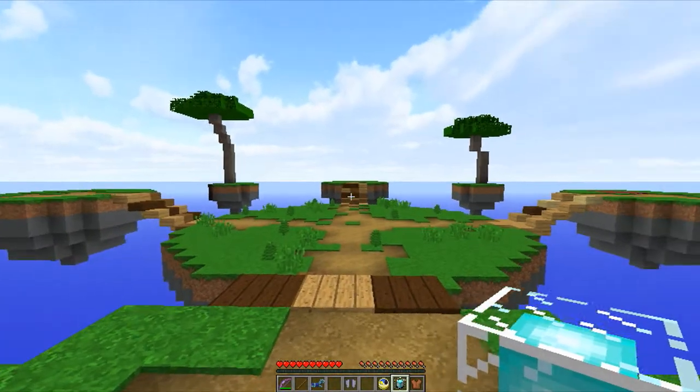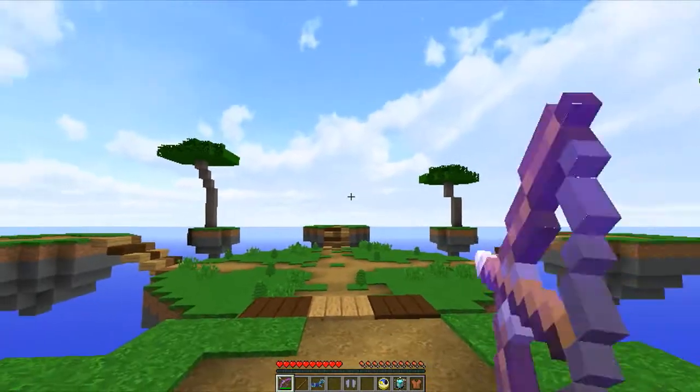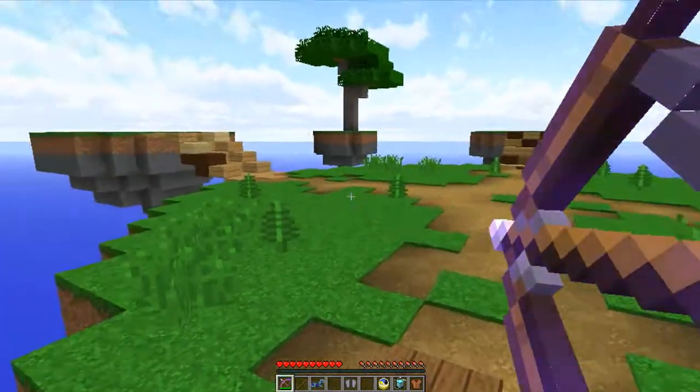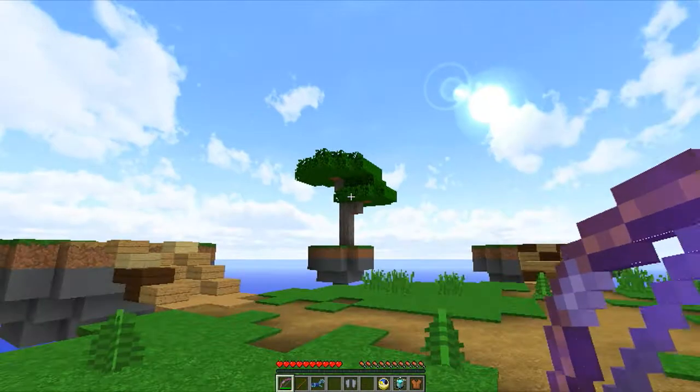Let's start with the first one: teleport. This is basically a teleport gun. All you have to do is just aim and fire — as soon as you hit a block you'll be teleported directly there. So like right there, it's pretty simple.